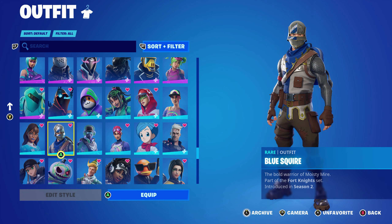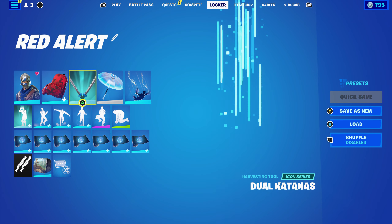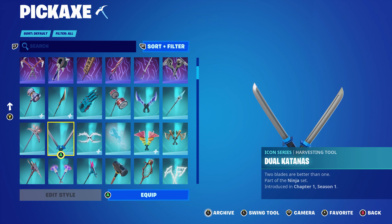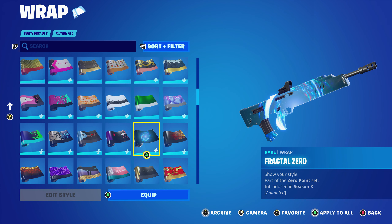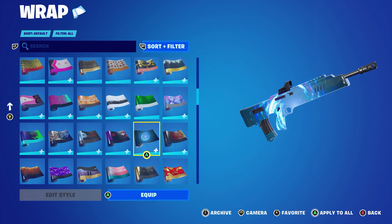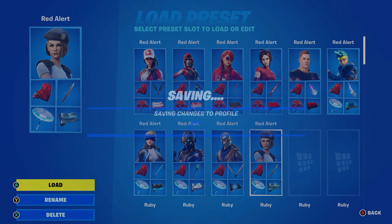For the second-to-last combo, I'm using Blue Squad from the Chapter One Season Two battle pass, part of the Fortnite set. You can also use the female counterpart, Royale Knight. The pickaxe is Dual Katanas — Ninja's pickaxe from Chapter One Season One — very nice for the black and blue. The wrap is Fractal Zero, which was part of Zephyr's Locker Bundle that was in the store yesterday. Since I picked up the bundle I got this wrap — it's a very good wrap with a nice animated theme.